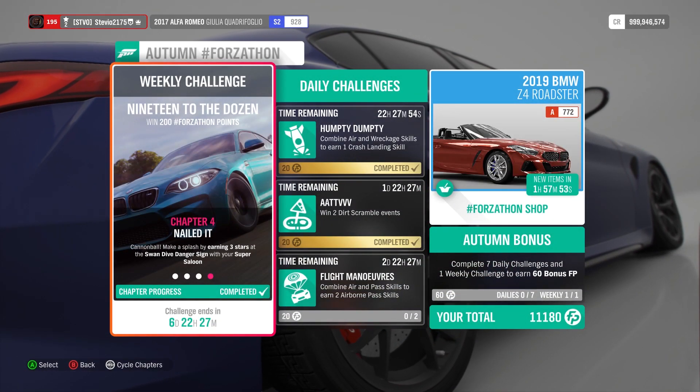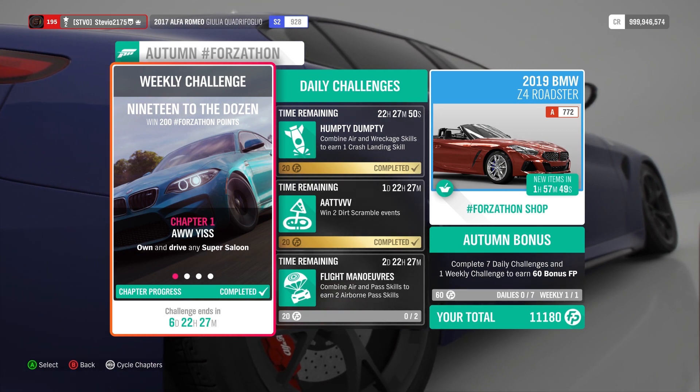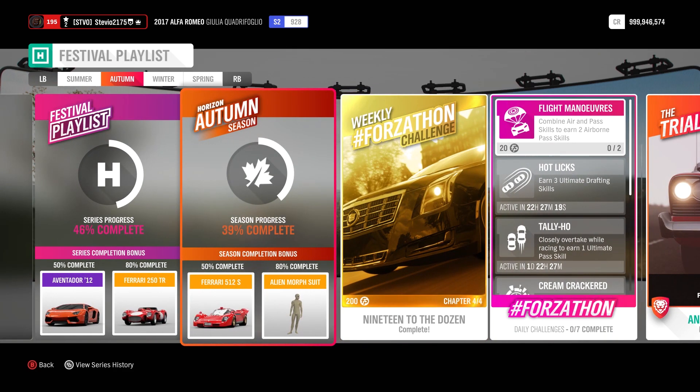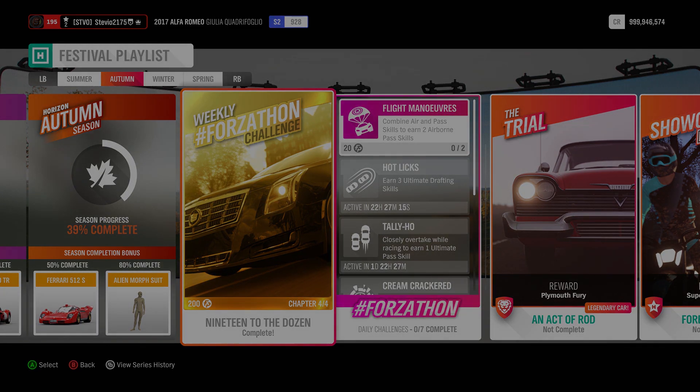That is it — '19 to the Dozen,' the weekly challenge, is complete for 200 Forzathon points, or 100 if you don't have that Lake Lodge house. That's 15% for the autumn season. Go get that Ferrari 512S. And if you need Forzathon points, there's some more for you to spend with the Black Friday Forzathon shop. Really hope this video helped you out — if you have any questions at all, please let me know in the comment section. Thanks for watching.